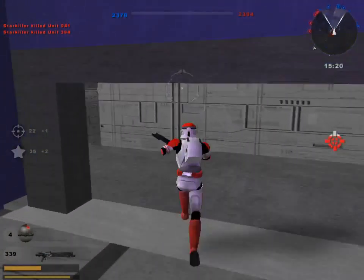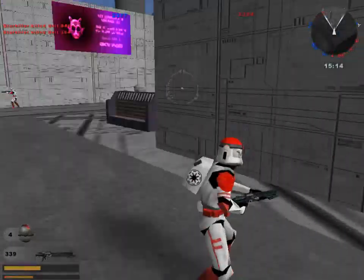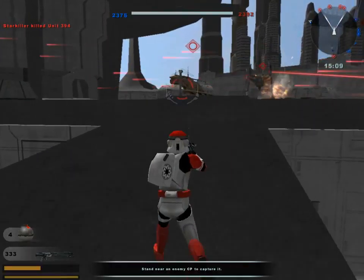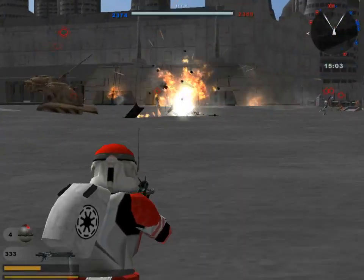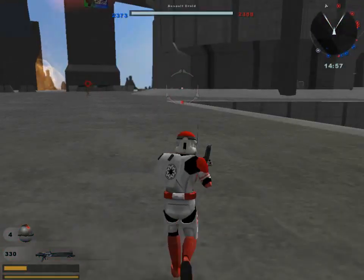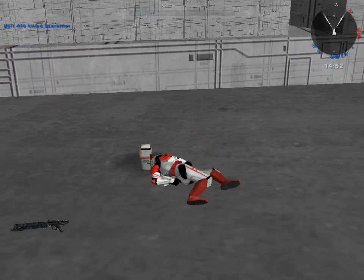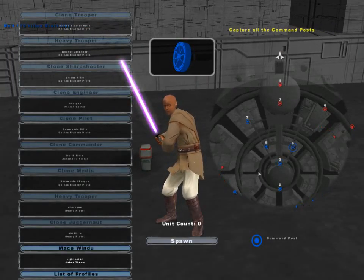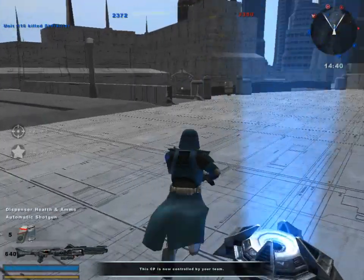The designs are spot-on. The Republic has standard ITX units while the CIS has spider droids and a boatload of tanks. There's an engineer droid acting like a sniper droid, and that shotgun range is incredibly long. Mace Windu is here but there's not much to show with him specifically.